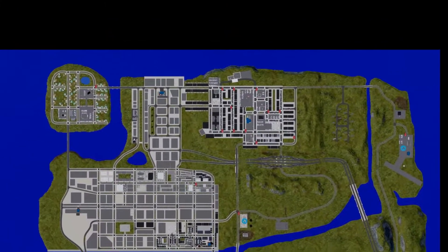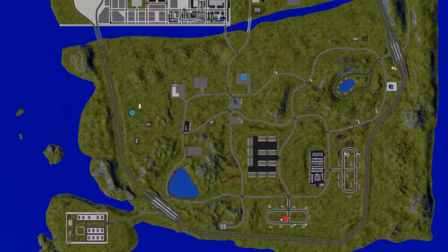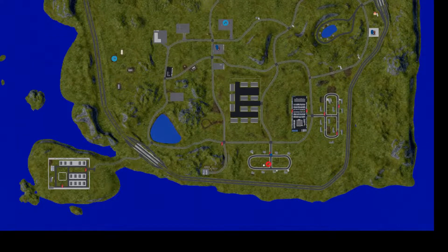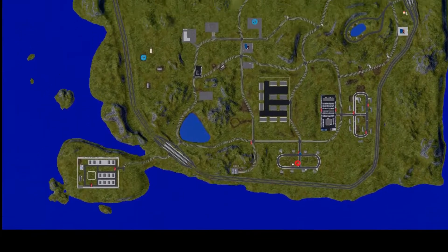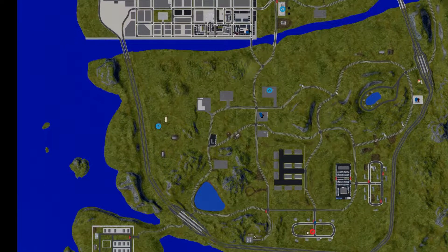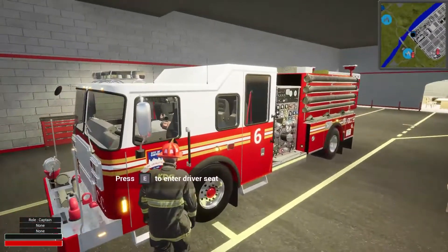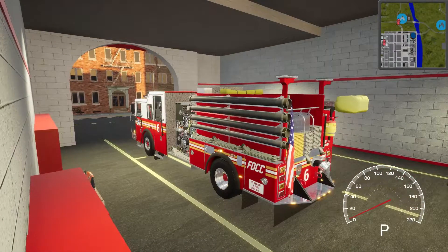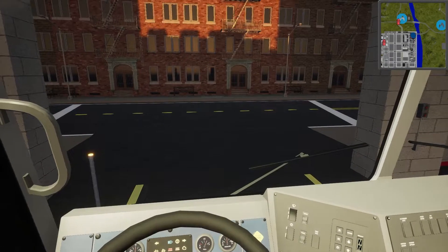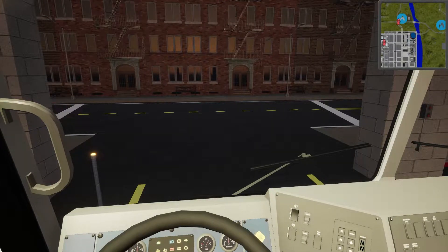All right, let's see where it is on the map. We got a long ways to go — we're down here. We do have a fire hydrant, which is good to know. We're just going to take this one on down. Let's go ahead and get started. Engine 6 responding to a structure fire — Engine 6 responding.